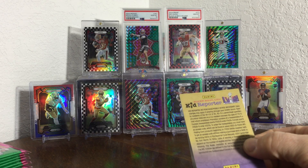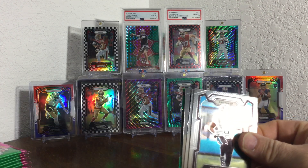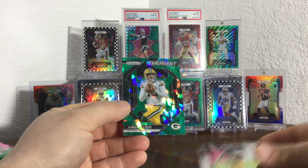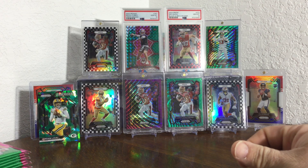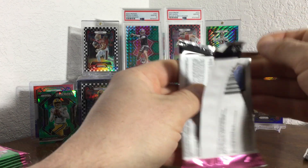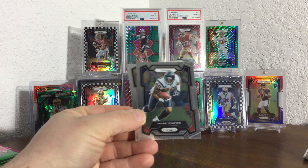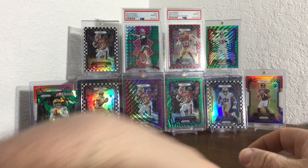If you remember watching the other videos before, I split them up with hits and no hits. Got a green emergent back there — Sanders. It's a cracked ice Jordan Love. Let me crack green cracked ice emergent base pack. Sometimes it's kind of fun when I break them up. Blue Baker, Johnson, Mara, Justin Shorter on the base rookie — it's kind of cool.